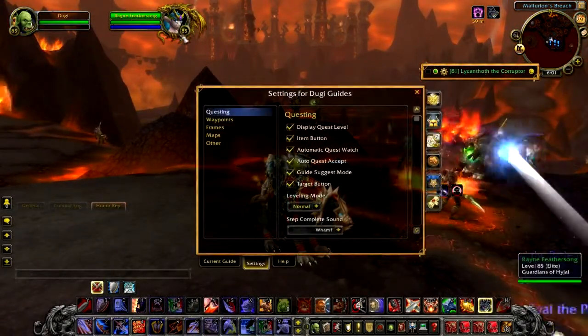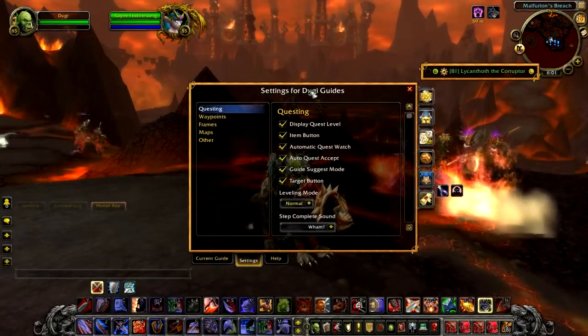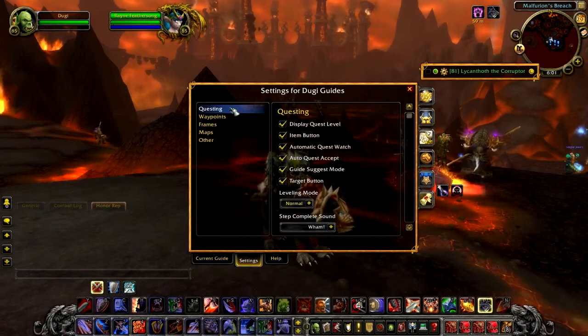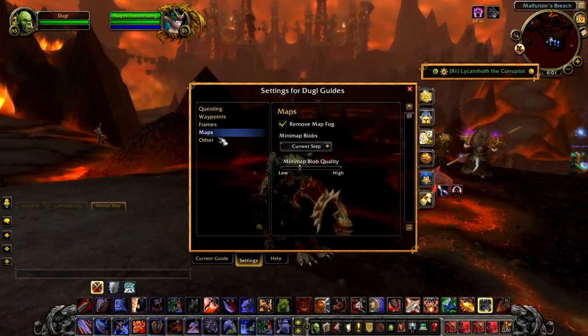First, we realised that we added so many new features in our settings menu, it became a complete mess and it was difficult to spot what you're looking for. So we decided to tidy it up and put them into different categories, so you should be able to explore all the features and settings easily.